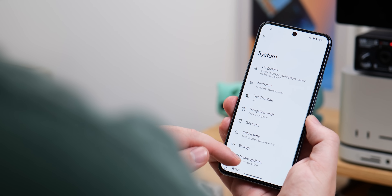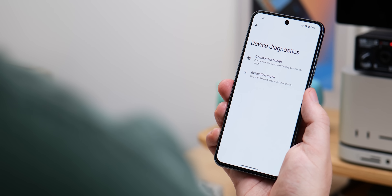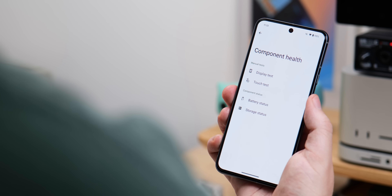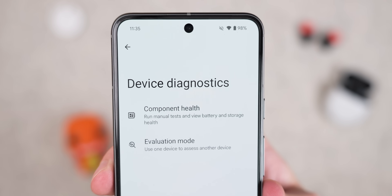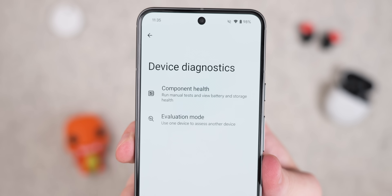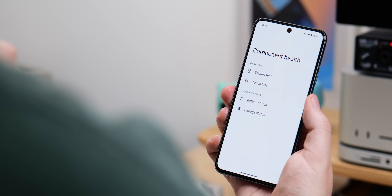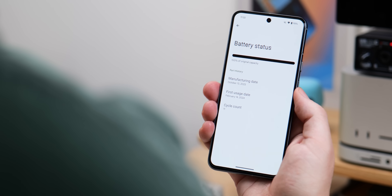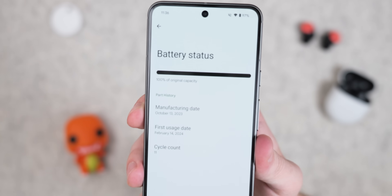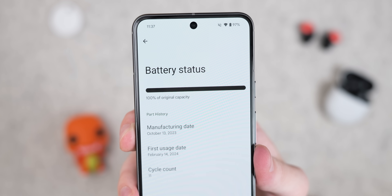The biggest change in Android 15 Beta 4 is a brand new device diagnostics section. This is another expansion of the testing and repair tools that also includes repair mode, which is separate for Pixel devices, and this option allows you to troubleshoot yourself or for a friend. You'll find this new section in System, then Device Diagnostics. It has two distinct sections: component health and evaluation mode. The battery status section has restored battery health metrics which were removed previously. This now shows you the overall battery health, manufacturing date, first usage of the battery, plus the total battery cycle count — where 0–100% usage counts as one cycle. This is going to be really useful for knowing when you might need a battery replacement.